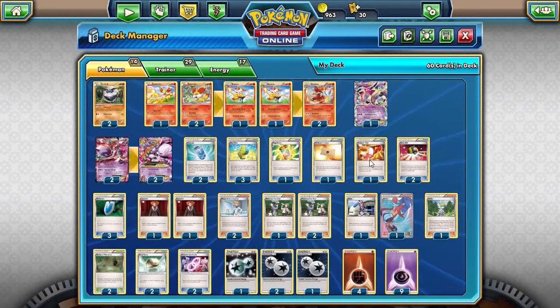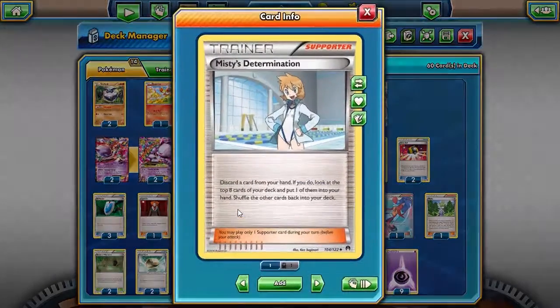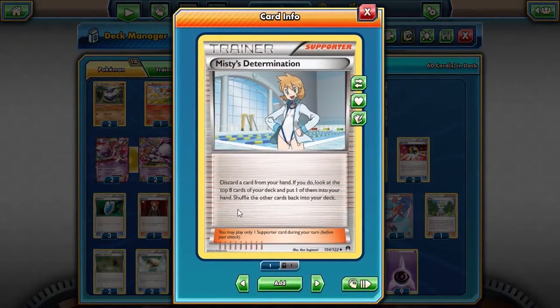I'm running two Ultra Ball, running the VS Seekers — I only got three, so we'll see how that goes — Lysandre, and I'm also running Misty's Determination. Where you discard a card from your hand; if you do, look at the top 8 cards of your deck and put one of them into your hand. You don't have to show it to them at all, and you shuffle the other cards back into your deck. It's highly likely that with this card you will find a Double Colorless Energy in your deck, and it's a good way to search for those.